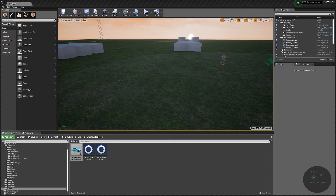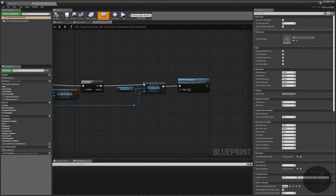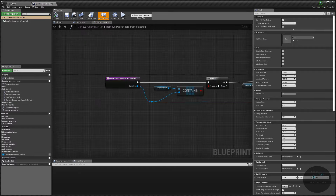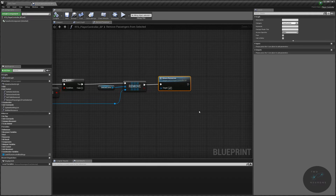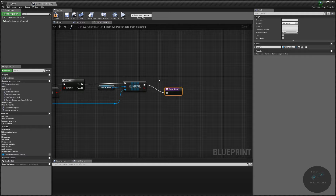Welcome back to the editor. The first thing we're going to do is clean up a slight mistake from ages ago. Go to your unit control, find 'remove passenger from selected', and at the very end it says 'return resources' — delete it, because we are doing a return node, not returning resources. Save and compile.